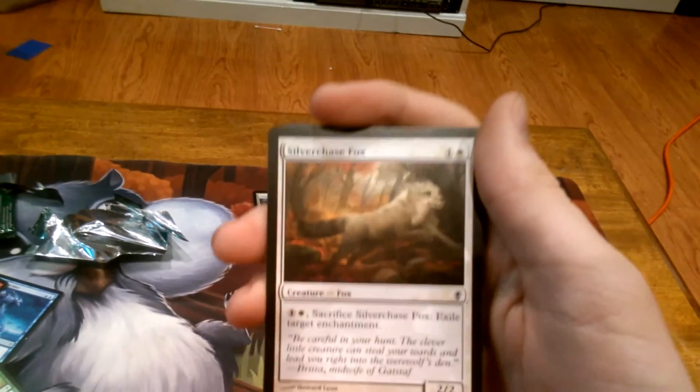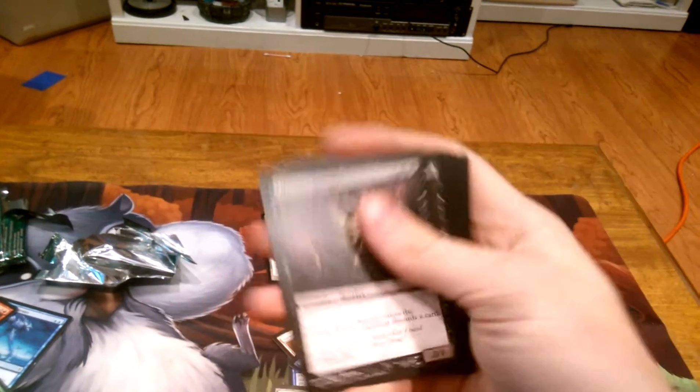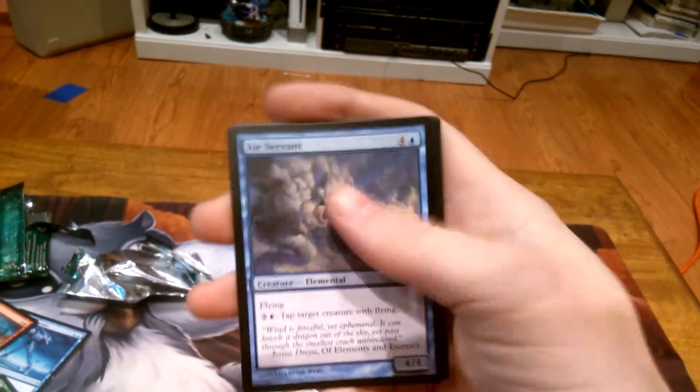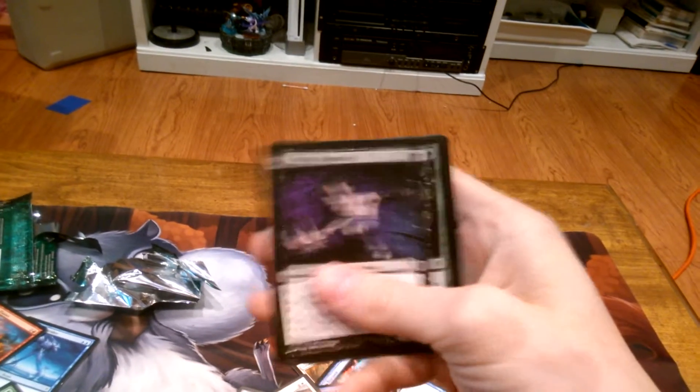Crookclaw Transmuter, Silver Chase Fox, Dream Fracture, Char-Tooth Cougar, Lizard Warrior, Howling Wolf, Liliana Specter, Necromantic Thirst, Stasis Cell, Rousing of Souls. First uncommon is Air Servant. Second is Galvanic Juggernaut. Third is Vampire Hexmage.